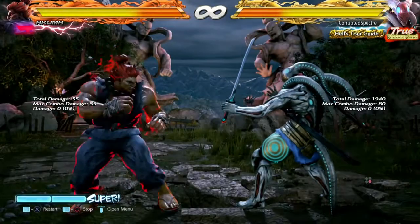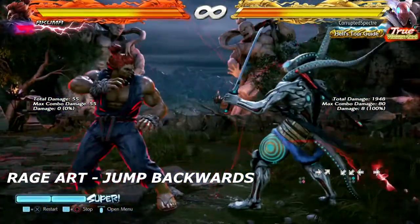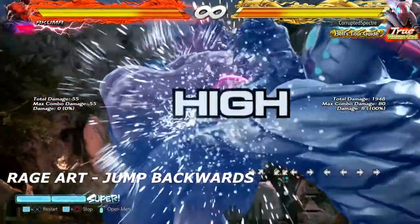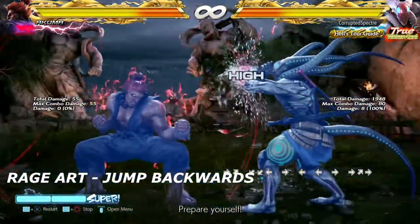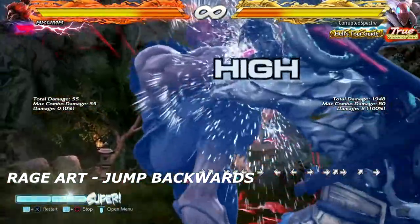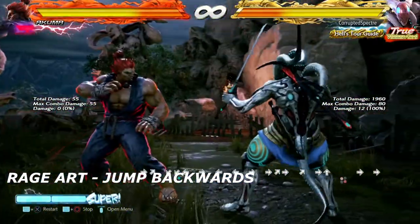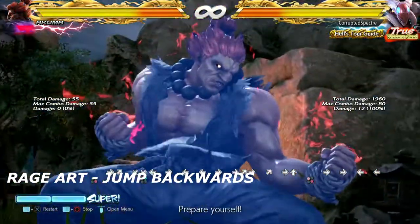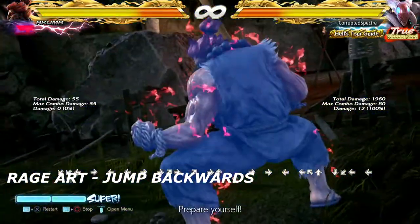Moving on into the Akuma section. We're going to start with his rage art — it is actually unblockable, somewhat like Yoshimitsu's second one. What you need to do is jump backwards; you can jump forward, but as long as you are not on the ground or standing on your own two feet, you cannot get hit with this move. The best idea is to bait it out and then jump backwards.